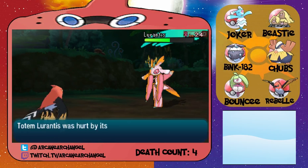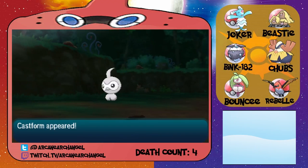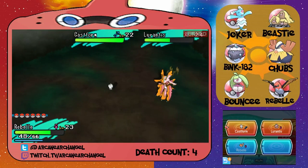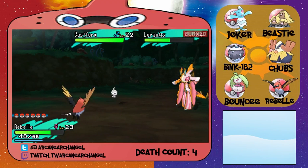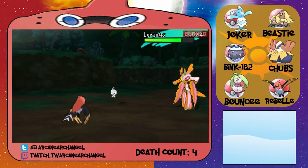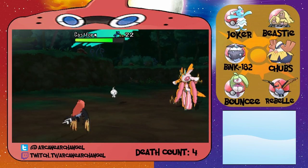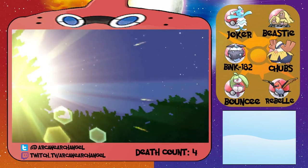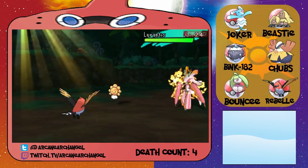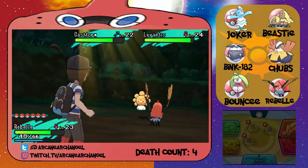Judging by that damage it's probably only a Grass type. It's calling in a Fomantis — oh, a Castform! I see what it's doing. Well I can play that game. The Castform is going to set up Sunny Day so that Lurantis can shoot off Solar Blades — and I was right! Synthesis as well, because Solar Blade works like Solar Beam. My speed rose — yep, there's Sunny Day. You fool, you've powered up my Fire type moves. I'm actually really happy I burned the Lurantis. Hit it with that Flame Charge.